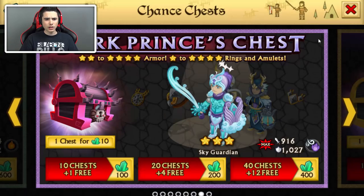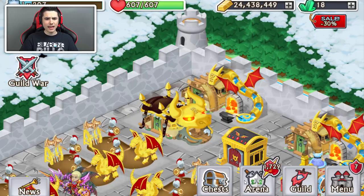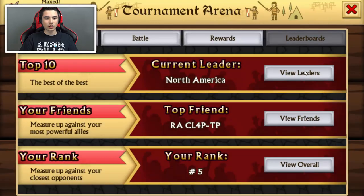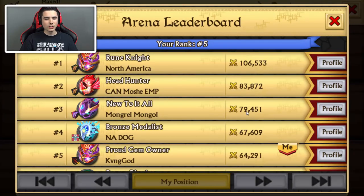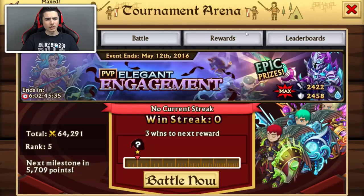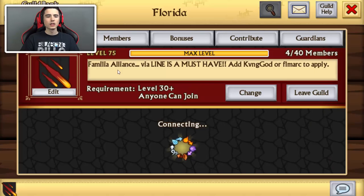By the way, King God is going for rank one on Android — I thought it was the North American leaderboards but no, this is just his name. So 64,000 — good luck to you bro, King God, hopefully you'll make rank one. I'm sure you will. Shout out to his guild Florida. So if you want to join, be sure to contact him online. Hopefully you guys enjoyed this video — if you did, be sure to hit that like button because that is always appreciated. Be sure to like, comment, and subscribe and I'll talk to you guys later. Peace.